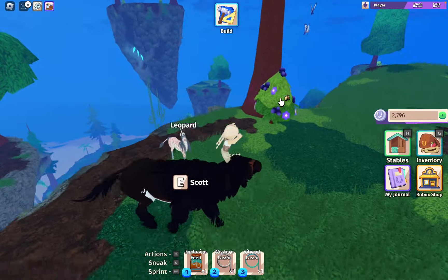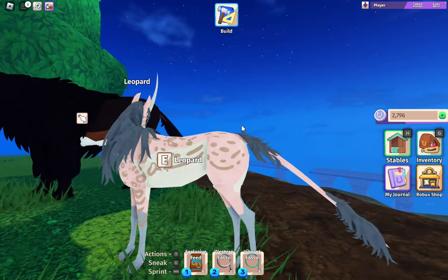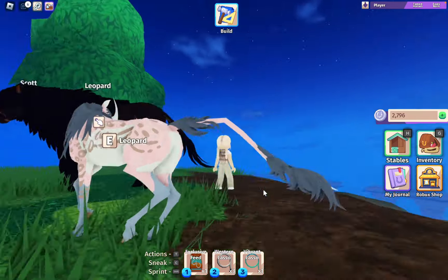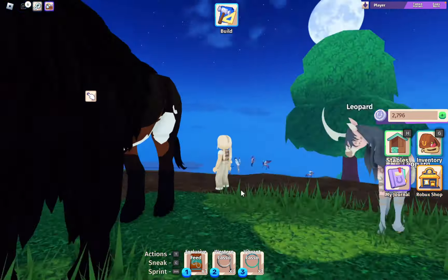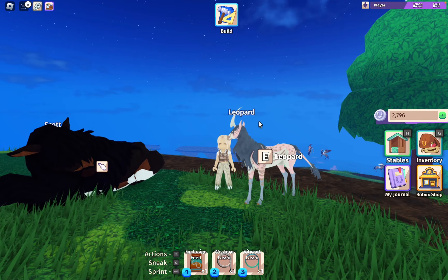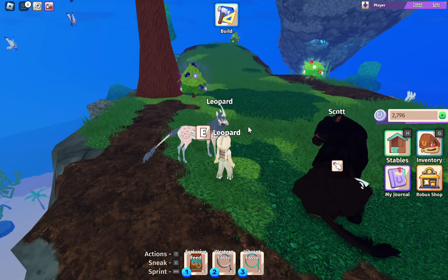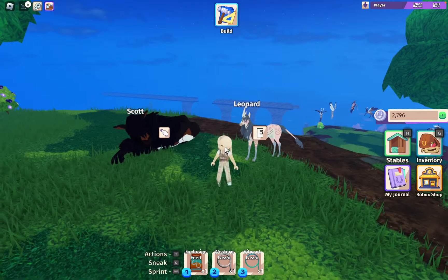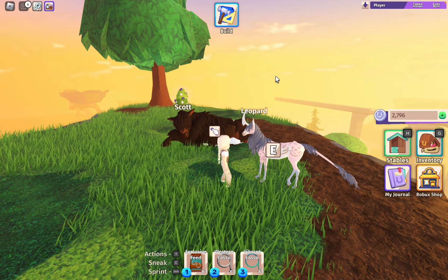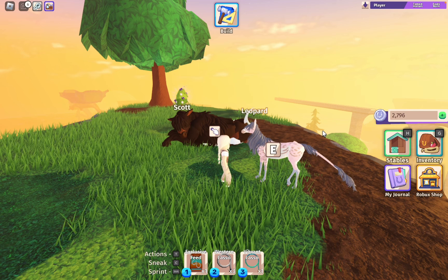I forgot to show Scott earlier — I've still got this dude, he's really pretty. He's my only bison and I'm keeping him because I love him. Anyway, here is the pink unicorn I was talking about — I named her Leopard because she's got leopard spots. Her father was Marcus and a pink gargoyle I bought, so I now have a pink and blue unicorn. I'm waiting to see what she looks like when she's older.